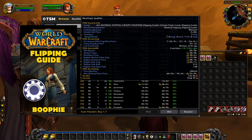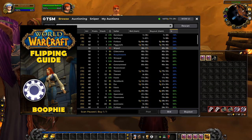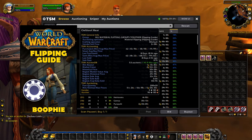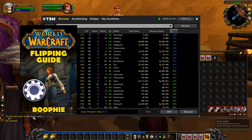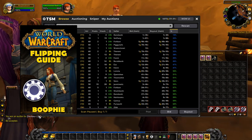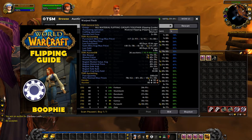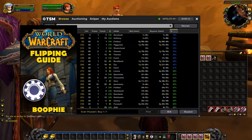Here's another item looking cheap — 40 silver when it should be about 2 gold. There's only one of those, which is the best scenario. You buy it up quick because then you're competing with the next highest price, which is very good.